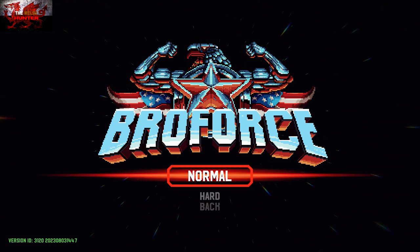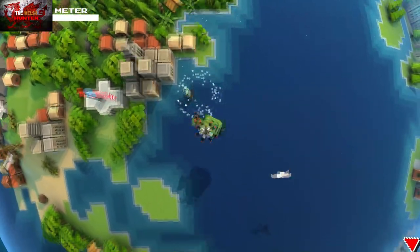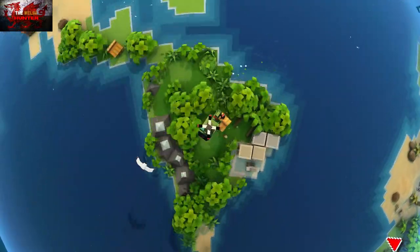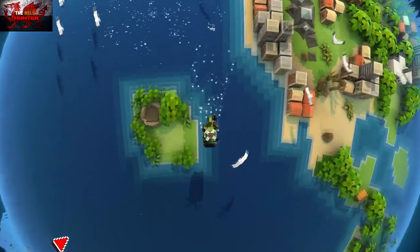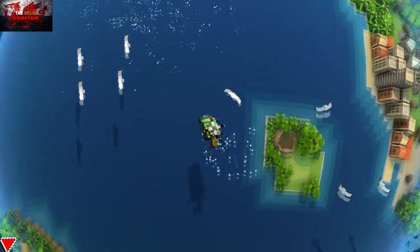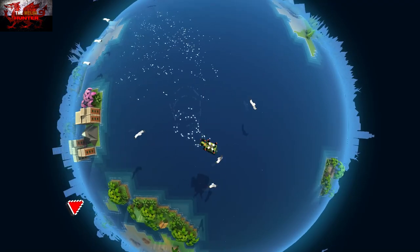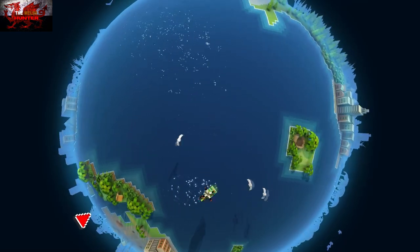For now we've got two little miscellaneous achievements to do. Start a new campaign or continue - it doesn't matter. On this main map there is a whole bunch of seagulls and your job is to kill them all. Seagulls can somehow outfly a helicopter until they run out of stamina, but that's all you're going to be doing for about a minute or two - flying around the map killing seagulls until the I Did Not Want To Resort To Violence achievement unlocks.